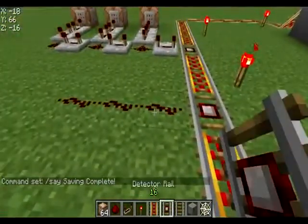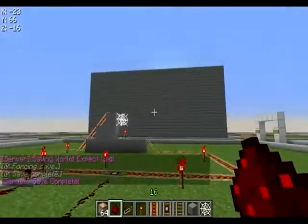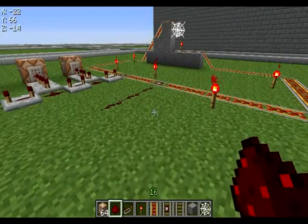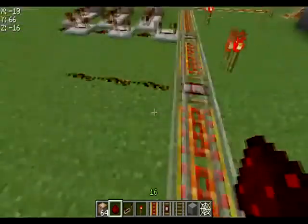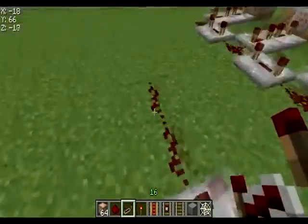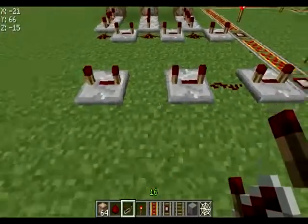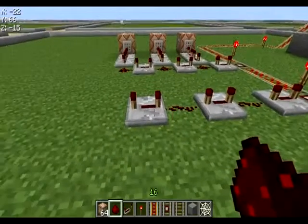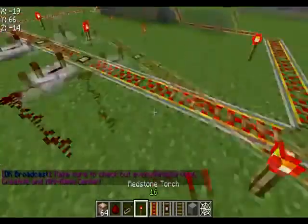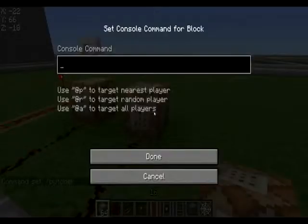Now this one is going to be to kill all the mobs and to set the time to day. To kill all the mobs you need to have Essentials or any plugin that has slash kill all, slash butcher, or slash kill all mobs. I'm using Essentials for this one. So put some delays, put the redstone between there — probably need two repeaters. Then command blocks: this one would be 'slash butcher' and this one would be 'slash time set day.'